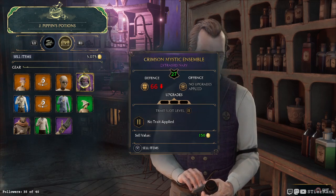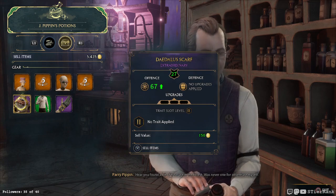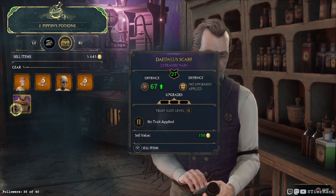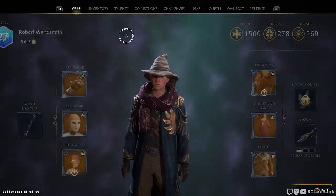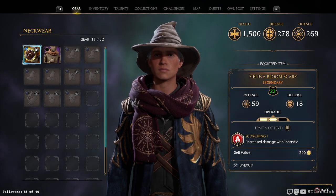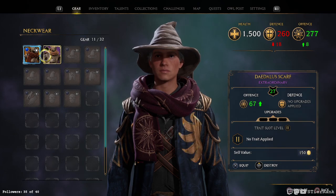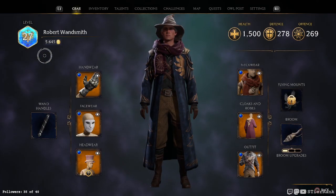Crimson Mystic Ensemble — it's pretty interesting. There's the Daedalus scarf — it may actually be a worthy upgrade. Let's check it out. 67 — that's a level 2 slot, this has a level 3 slot, I think that automatically makes it the winner. It's level 27 too. It's minus 18 on defense, but I bet if I upgraded it that would be pretty close. Maybe we'll take it back to the Room of Requirement and check it out first.